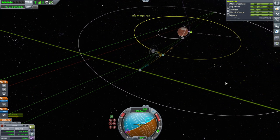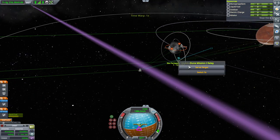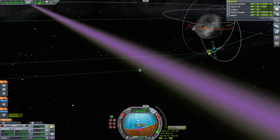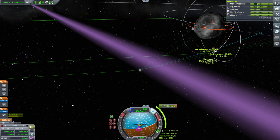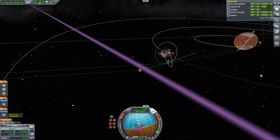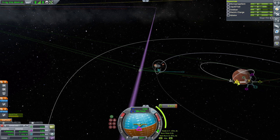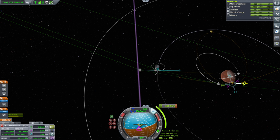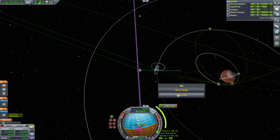I wonder if the Ike encounter is hurting our ability to capture. How much would it take to just capture right now? Let's just see. That's 1135. And then the main Duna encounter — how is that looking? We don't seem to have an Ike encounter resulting from it, but that's only 600 still, so it's not hurt us.